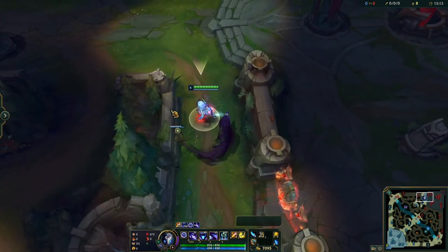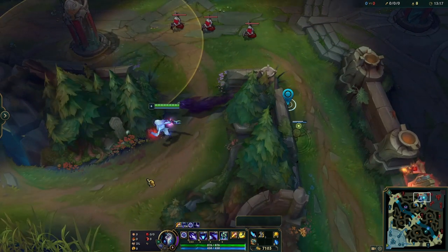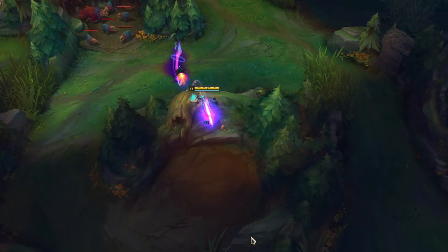To jump back, sink into the wall and then hover your mouse over the helmet near the tombstone. I highly recommend practicing all of these in the practice tool before you jump into a ranked game and try to pull them out.